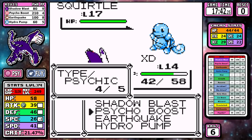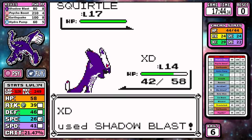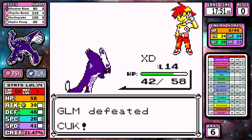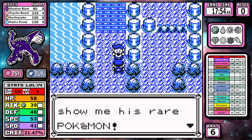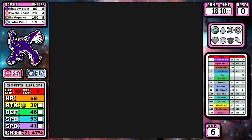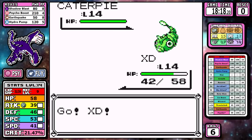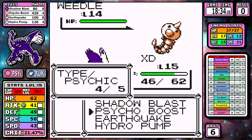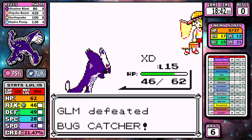I didn't like the Psycho Boost dynamic much in my first couple of tests, but when I started looking at the numbers I really started to enjoy this move. We've talked about PP earlier — Nugget Bridge and the route to Bill's house, it's the single highest cluster of mandatory battles found right here. If you're healing or using weaker moves, your runs just aren't going to be great, and for this run it's important to have this part meticulously planned out.